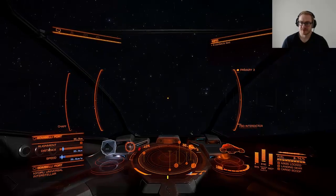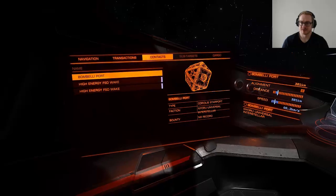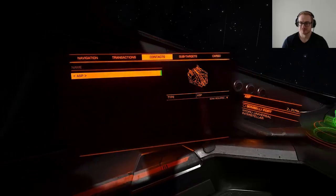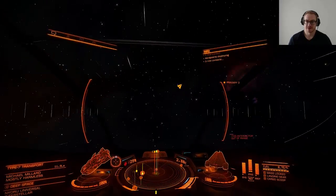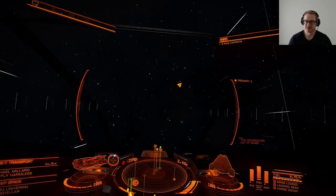Here I'm going through my firegroups and selecting my FSD interdictor so it's ready. I'll look at contacts and find a ship we can interdict. Here I've found a Type 7 transport and I'll try to maneuver behind it so I can interdict it.